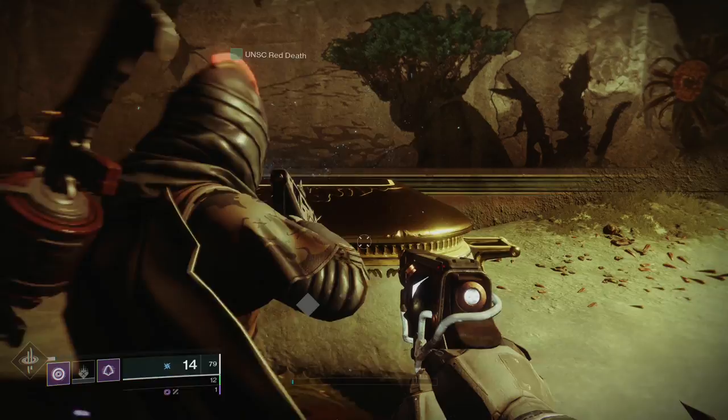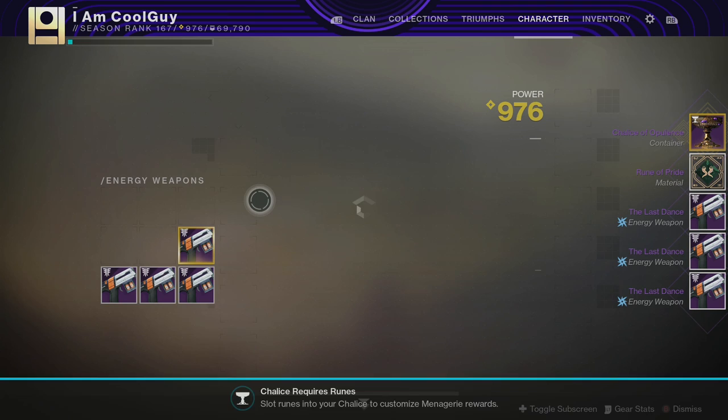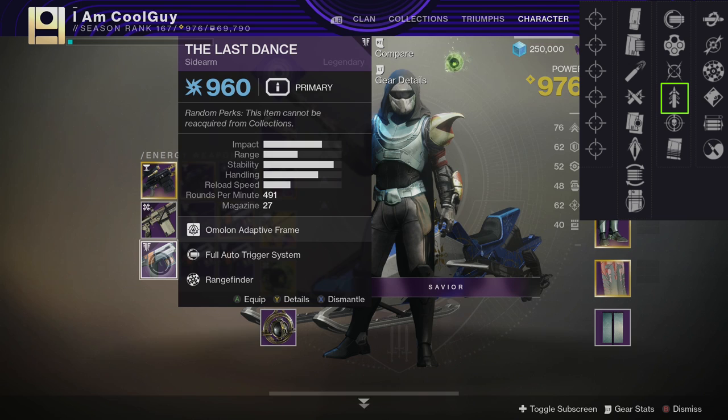The next sidearm? The Last Dance. A three-burst. These are very lethal — one of the most lethal primaries in the entire game. It has a 0.5 TTK with six straight headshots. You think about sidearms: you see someone rushing, you pull out the sidearm. When you are rushing someone, you pull out the sidearm and chase them down. You can use your vertical space, you can strafe. They're very accurate, very good. Looking at the perks, I'm looking specifically for Quickdraw.